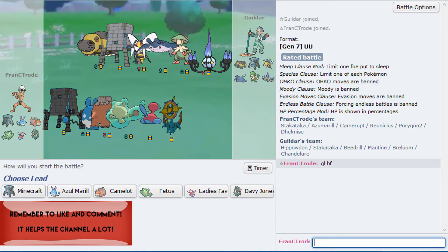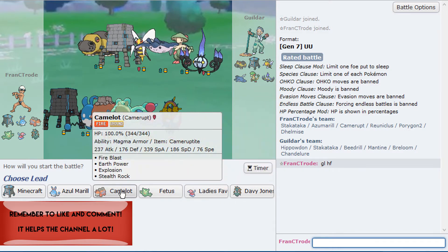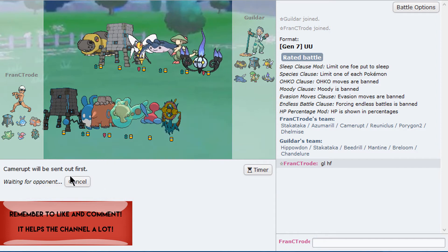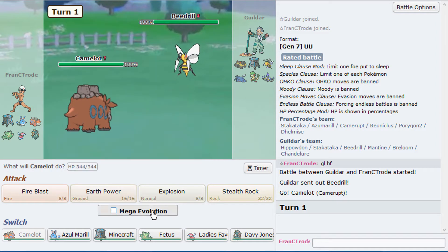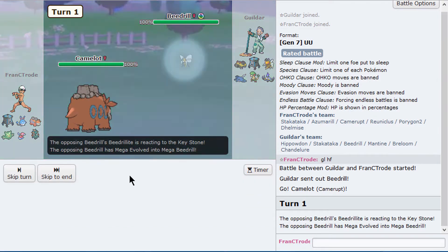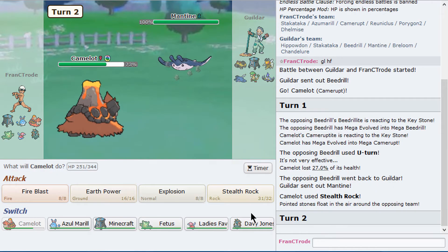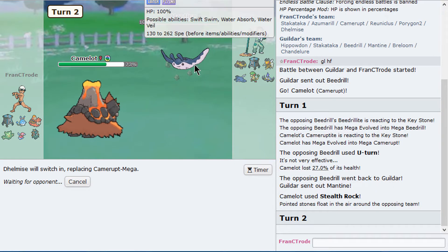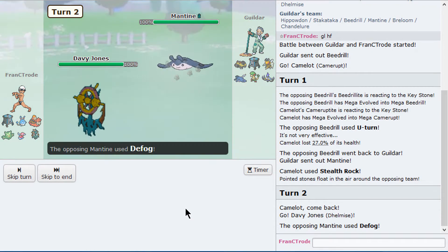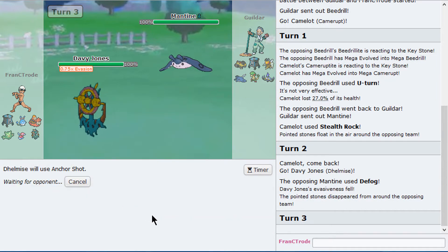Breloom is actually quite annoying and normally they lead with Bead Roll, so I'm going to go with Camelrupt. I think I'm getting rocks off - I like it. He does have Mantine but I can get a free switch into Delmice, pretty much try to trap it and kill it - that would be the idea. Hopefully he tries to Toxic me or something like that and I can trap it and finally kill it.